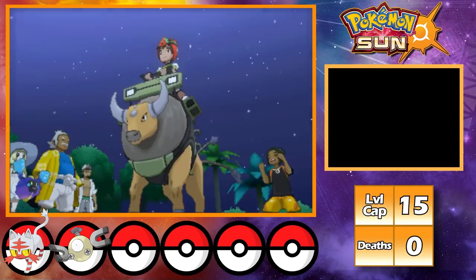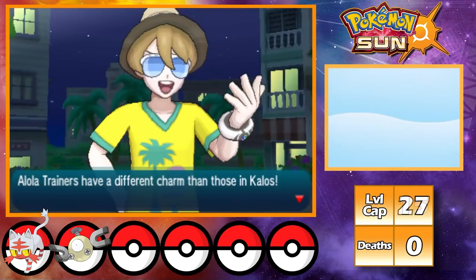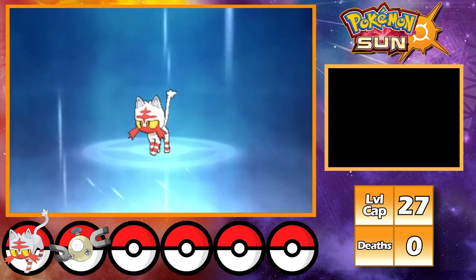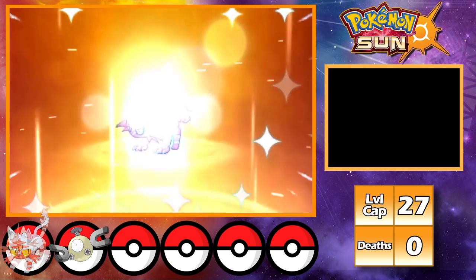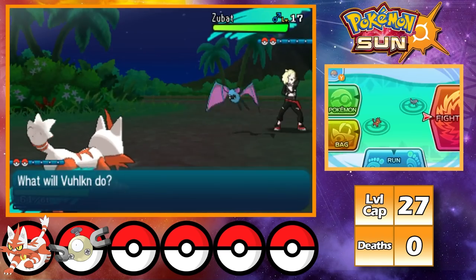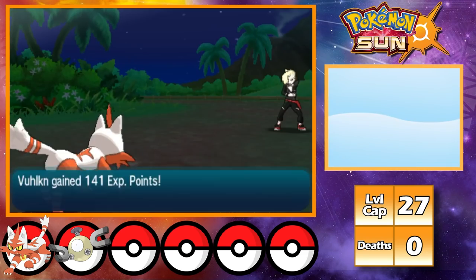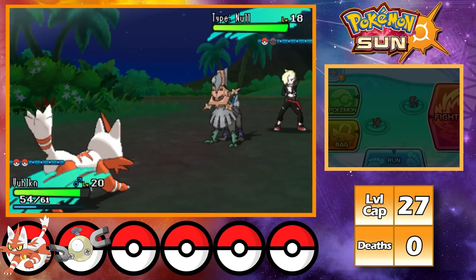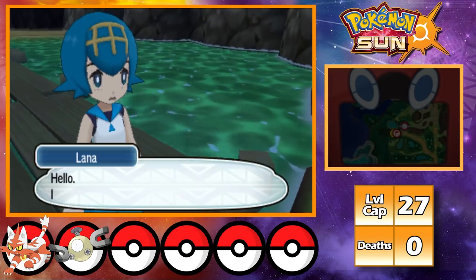Now I get my Tauros ride pager, then stampede through the city to get to Akala Island. Once I get to Akala, the first thing I have to do is go challenge the second trial. On my way over there, my Litten evolves into Torracat and I end up fighting Gladion. Gladion's usually tough at this point, so I did a bit of EV training before the fight, and it really worked out as I absolutely stomp him. With Gladion down, I go to Brooklet Hill and start my second trial.